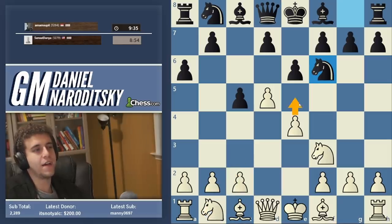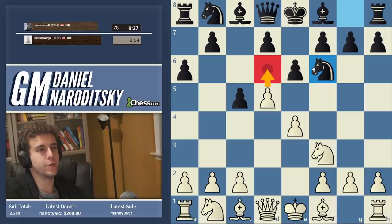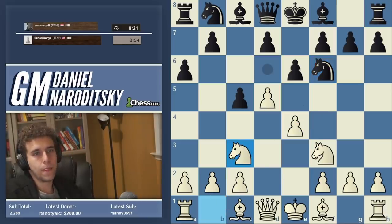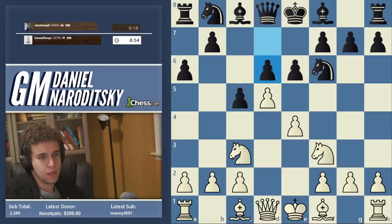Not e5, because that drops the pawn on d5. And d6, which a lot of people are tempted by in such positions, is premature — then we drop e4 and we're going to lose the d6 pawn. d6 — that's a good move.